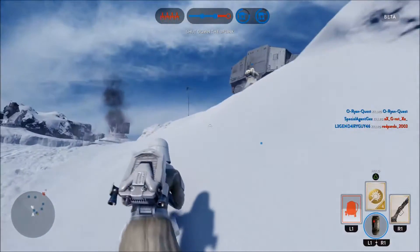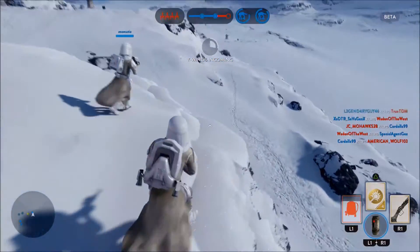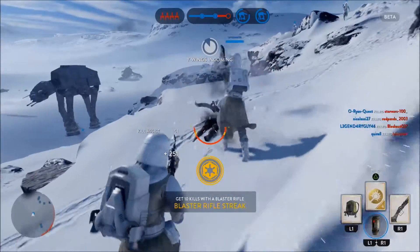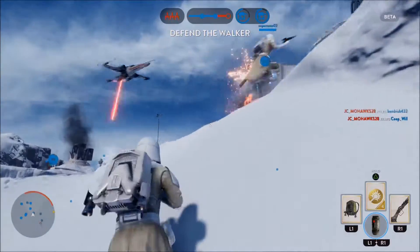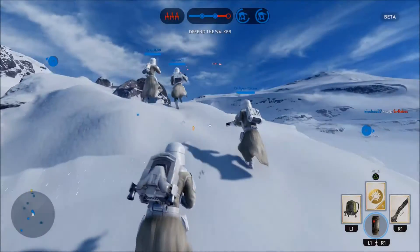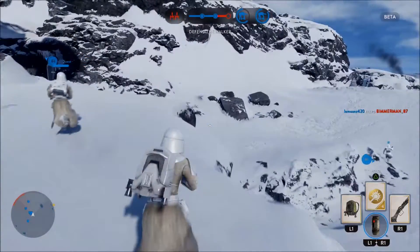The way you become Luke Skywalker or Darth Vader, or any of the other heroes — same way you get a TIE Fighter or X-Wing token — they'll just be on the battlefield randomly somewhere, and you pick it up. Then you can call in Luke Skywalker and play as him, or call in Darth Vader and play as him.